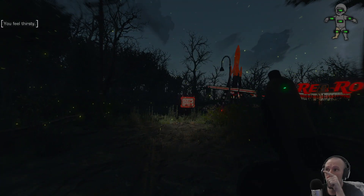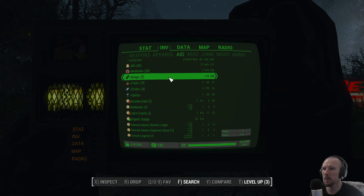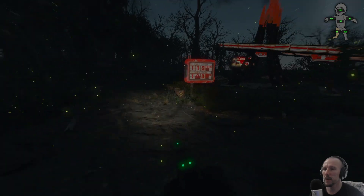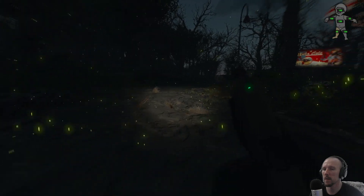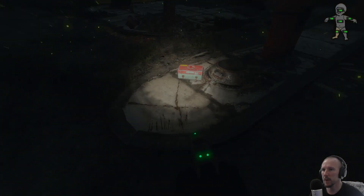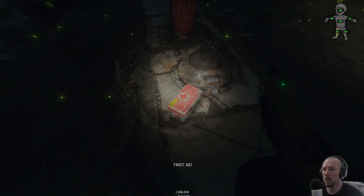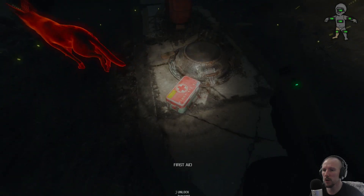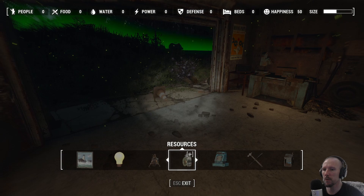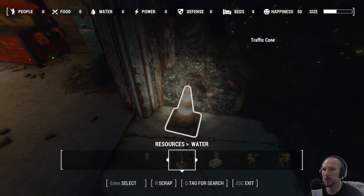We've got our thirst notification up there — great, so that's working. We've got a few levels, we'll address them soon. Hostess cupcakes — we actually don't have any water so let's try and fix that. Can I shoot it? It does if I crouch — so I can't shoot it but I can detonate it. Okay, well I'm not going to do that. Let's see if we can build — I don't think I have any resources here. Oh I don't have any concrete — is there anything here I can scrap for concrete?